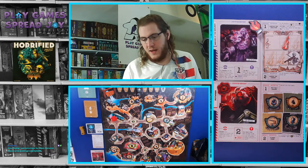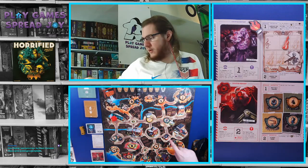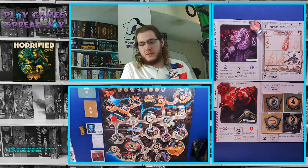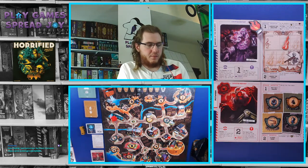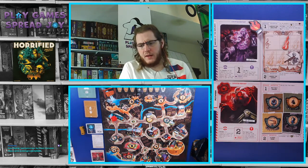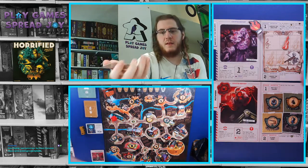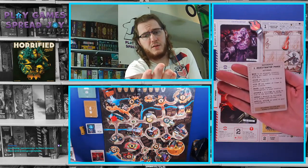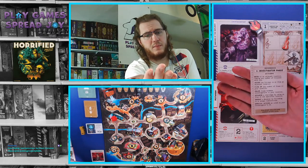I do have a standee that I'll be using to represent myself — it's a red base. The journalist does start at the tavern as indicated on its placard, so I'm going to find the tavern on here. On each turn, I'll be taking the number of actions per my character card. Once I complete those five actions, I then draw one monster card and resolve it depending on the monster shown. For reference, I do have one of the cards here showing the different actions you can take on a turn. When you're playing as the investigator, you can move to an adjacent location and also take citizens with you.